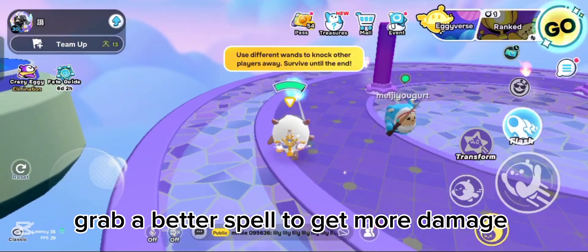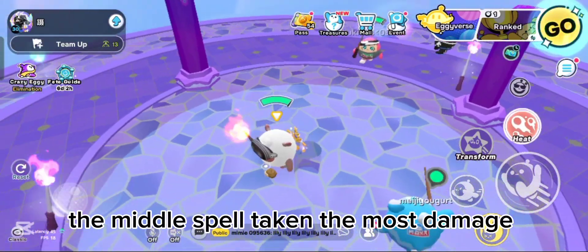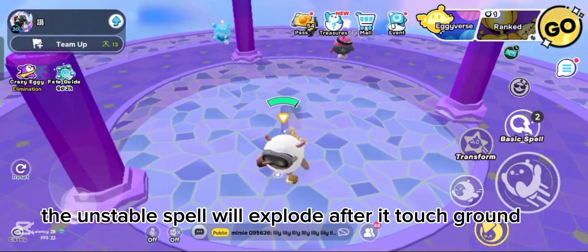Grab a better spell to get more damage. The middle spell deals the most damage, so try to grab it. The instable spell will explode after it touches the ground.